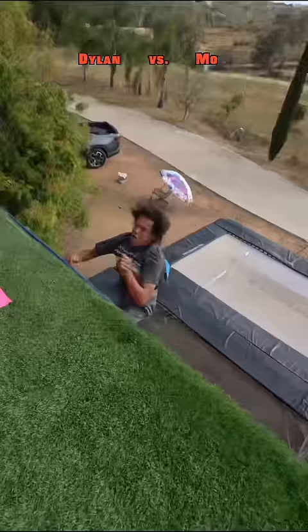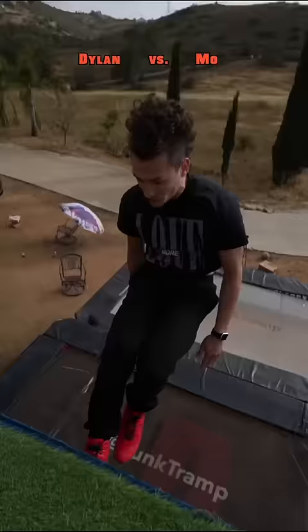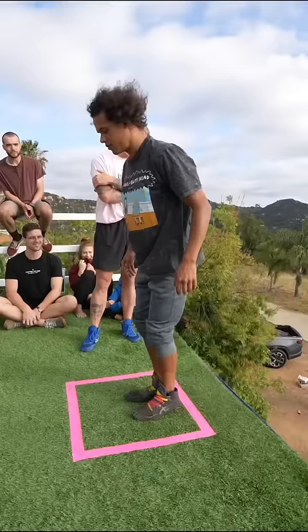Moe did a little hop there, but he kept it in the box. Dylan's got another surprise planned — a straight jump into a laid out walking back. He didn't stick the landing, so now it's Moe's turn to set some difficult challenges for Dylan.